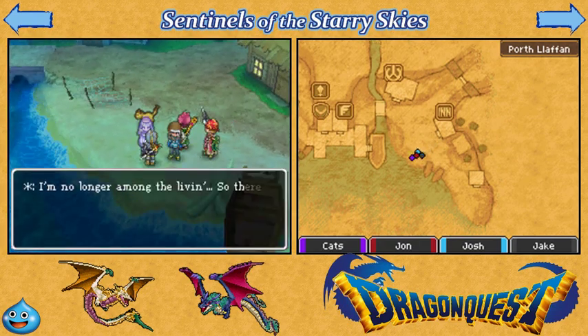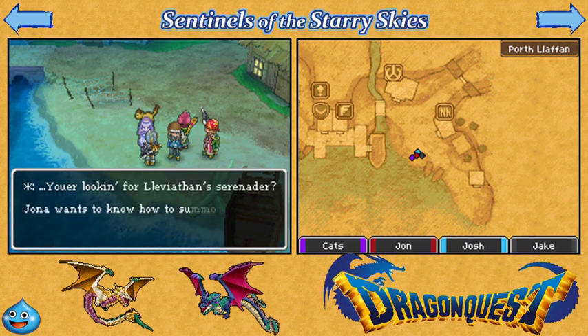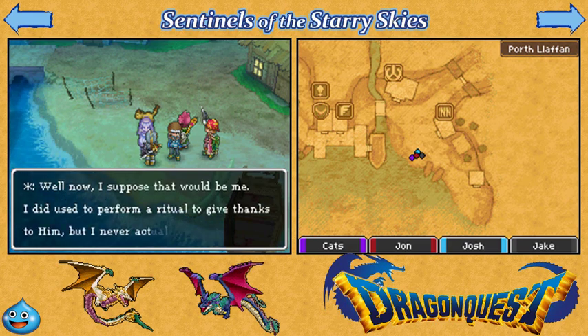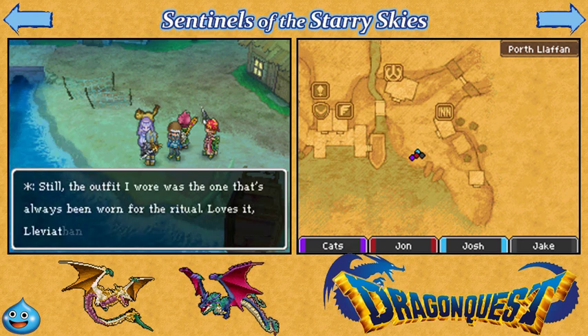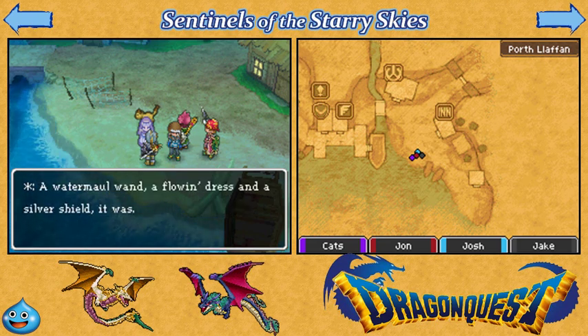Hi, how are you doing, madam? I hope you're paying good attention to what's here. No, you actually have very good information. Okay, so we need to get an outfit. Yay — this is why I bought the silver shield!